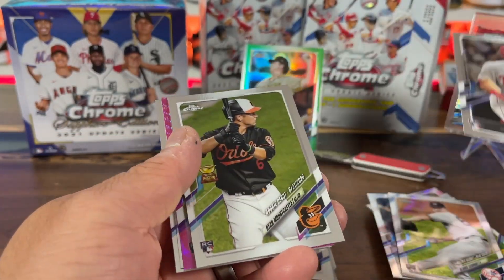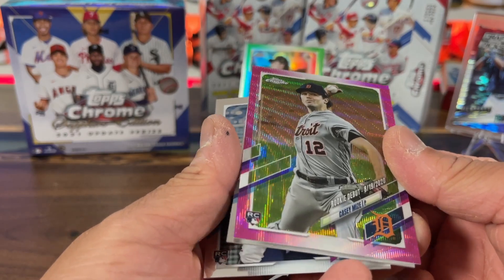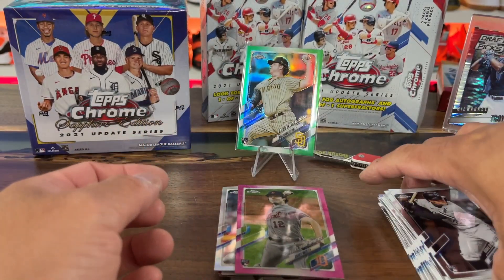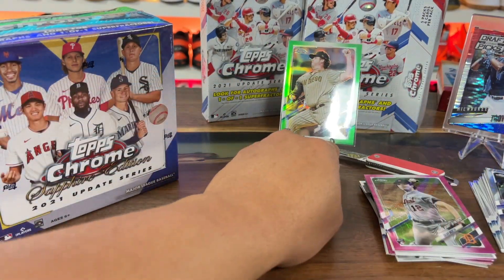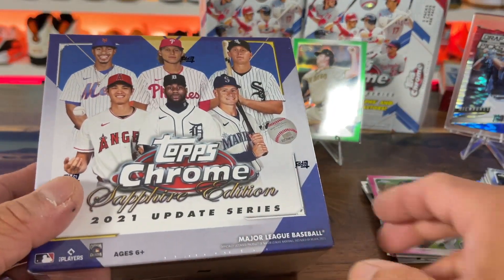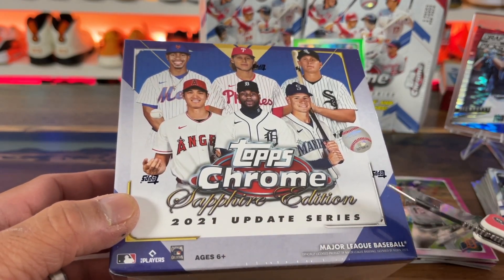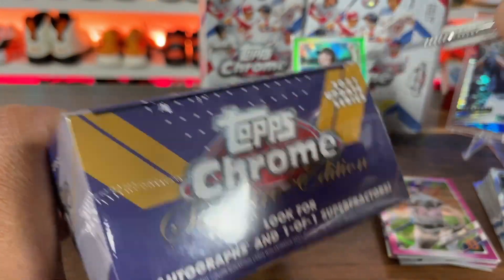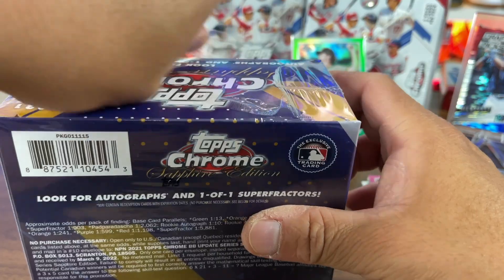I remember Bowman - I got so many numbered cards, it was crazy. I've never got any product where I had as many numbered cards. There's Mountcastle, Casey Mize, Andrew, and that dude. Yeah, I got so many numbered cards but when it came down to it they really weren't big draws, which was interesting. Anyway, 11 minutes in - and this is what you guys hopefully came here to see - Sapphire Edition 2021 Update. Autographs 1-of-1, super fractors - supposedly you get an auto in a box for these.